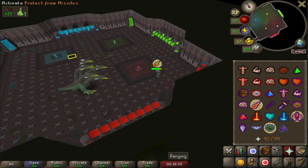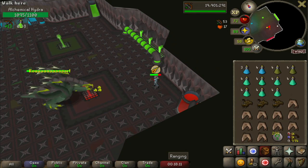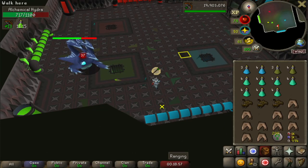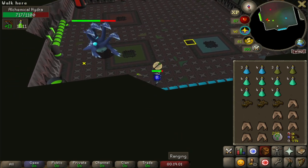Why am I taking damage from the mage attack? Isn't it double mage? Oh shit - run! Ooh, lightning! Alright, get zapped, all part of the plan.